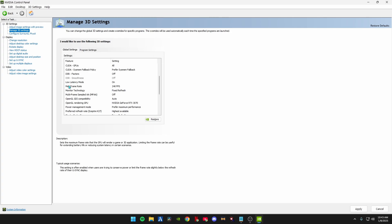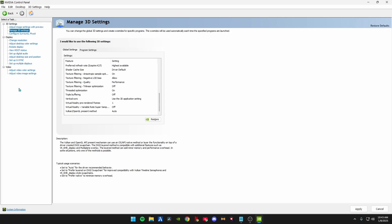Quick clarification: under Max Frame Rate, set it to whatever your monitor's hertz is — I have a 240Hz monitor so I set it to 240 FPS. Under OpenGL Rendering GPU, put whatever your graphics card is. That's it for the NVIDIA Control Panel; close out of that.